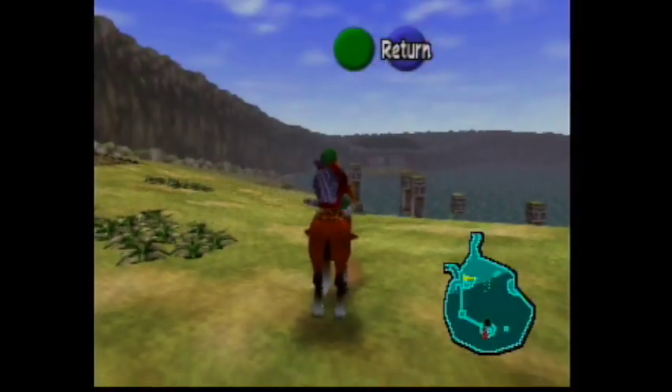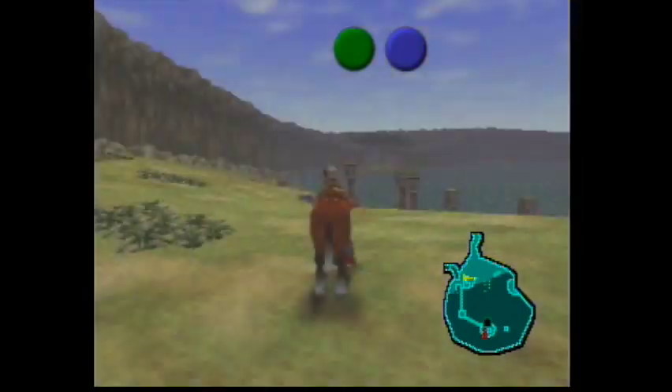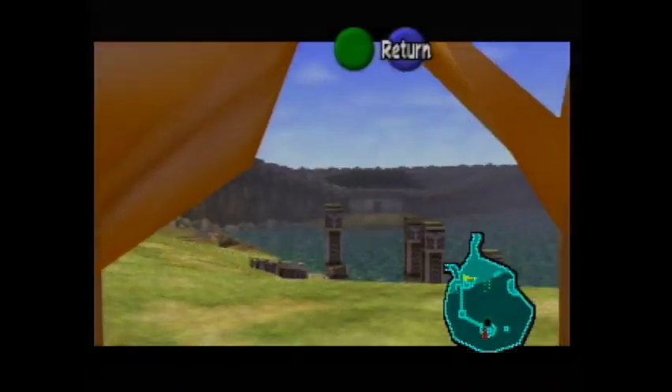Ever wanted to play the game through Link's eyes? If you ride Epona, throw a Deku Nut, bring out your hookshot, and then immediately throw a Deku Nut again, you'll go into a quasi-first-person perspective. You're inside Link's face!